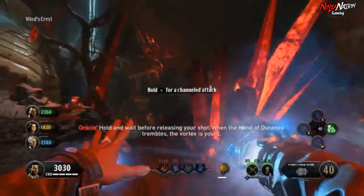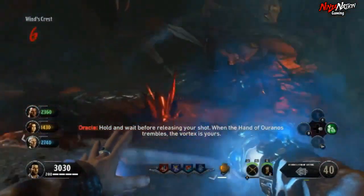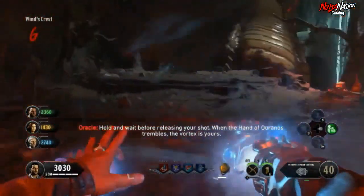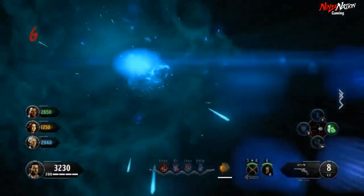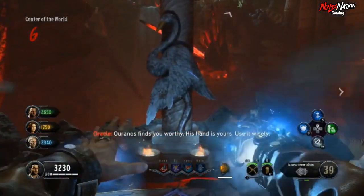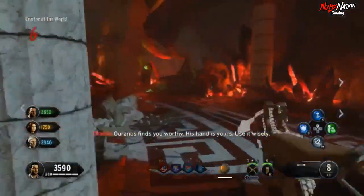Even though it's a funny name, the abilities are freaking awesome and one of the most OP out of the four gauntlets. All you really have to do is walk around holding R2. Once you've killed enough zombies with it, you will see another portal open up and you will be automatically teleported back to the map wielding the Redeemed Hand of Ouranos.